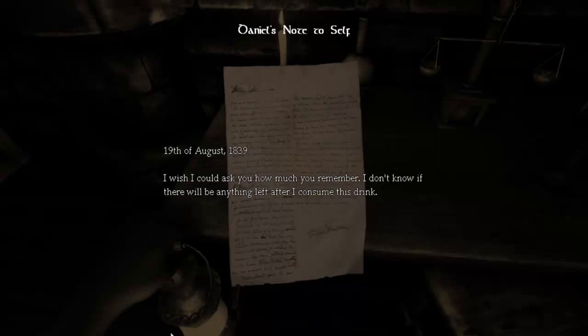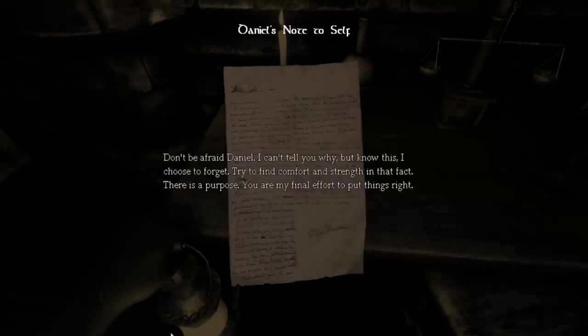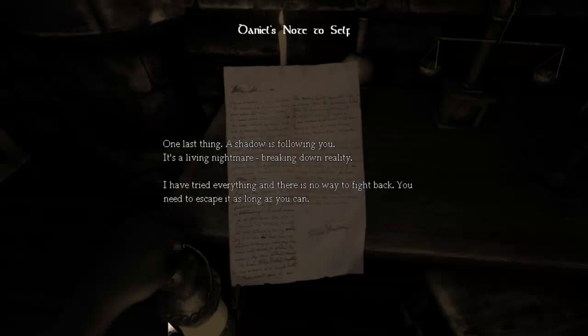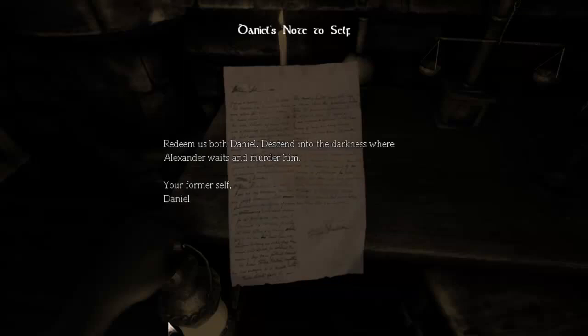19th of August — took the anti-memory potion. Don't be afraid. Choose to forget. This is the important bit: 'God willing, the name Alexander of Brennenberg still invokes bitter anger in you. If not, this will sound horrible. Go to the inner sanctum. Find Alexander and kill him. His body is old and weak, and yours young and strong. He will be no match for you. One last thing — a shadow is following you. It's a living nightmare, breaking down reality. I have tried everything. You need to escape it as long as you can. Redeem us both, Daniel.' Title drop — ascend into the darkness where Alexander waits and murder him.